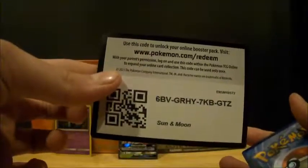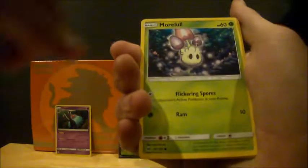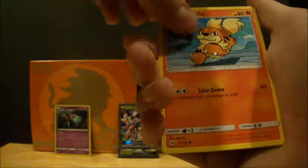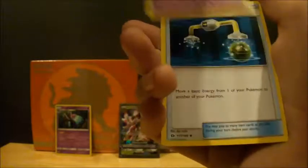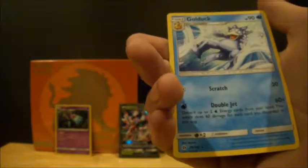So let's do this. We got another code card — that's a green! One, two, three, four, one, two. Alright, let's do this. We got Sandygast, Morelull, Fomantis, Surskit, Growlithe, Spark Energy, Trumbeak, Golbat, Energy Switch — that's very great! And Golduck.